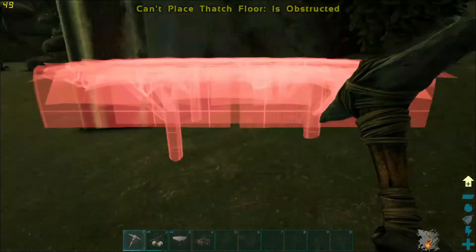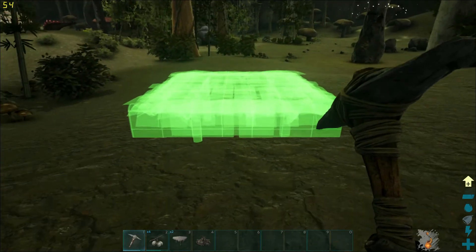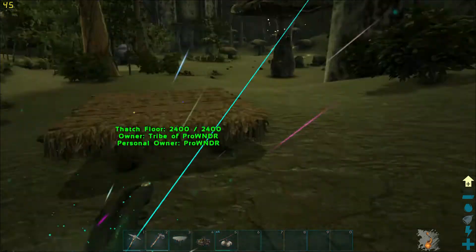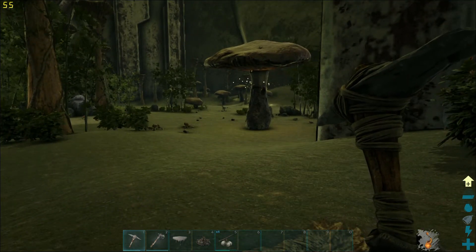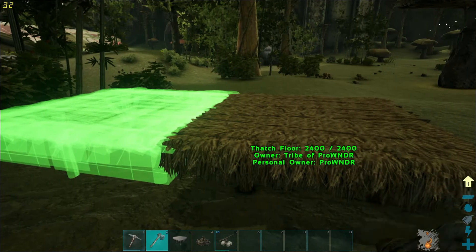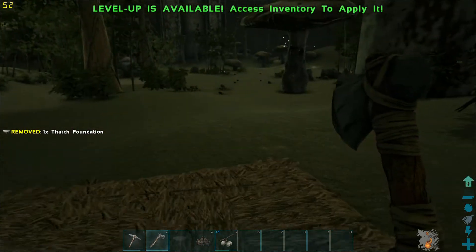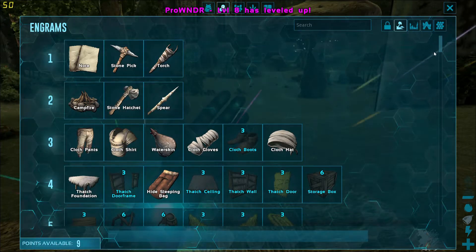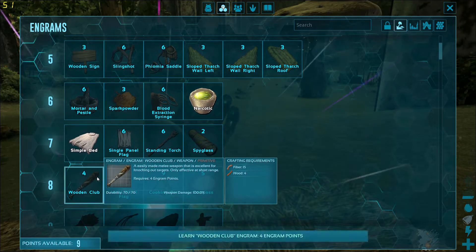Maybe not as safe as I thought... there's something nearby. Let me get my weapon out because I do not want one of those bad guys coming up on me — he's right over there, I see you. They're over there right now. There was a bit of lag. I'll place this foundation down here. I got a level up — I'll go with some melee damage so I can fight off those raptors, because they obviously tore me to shreds before.